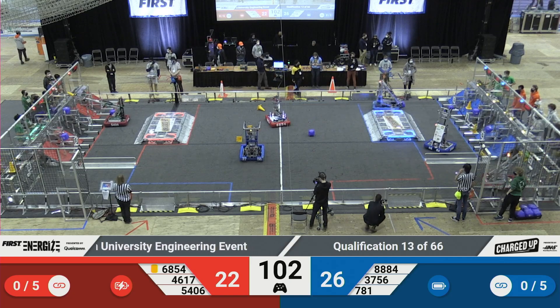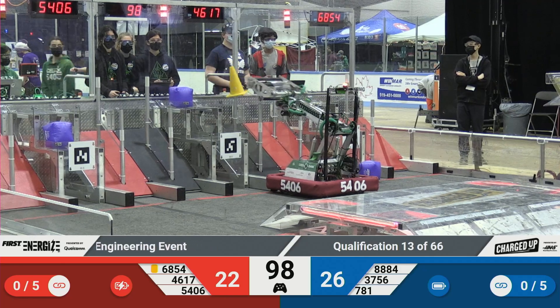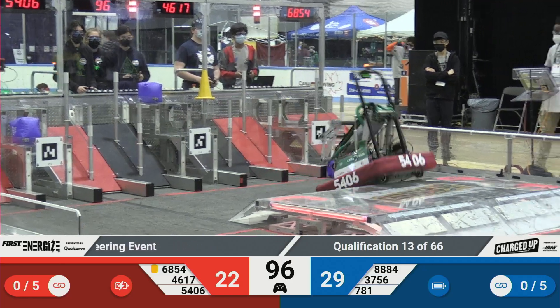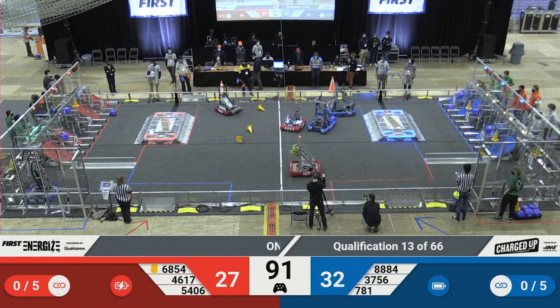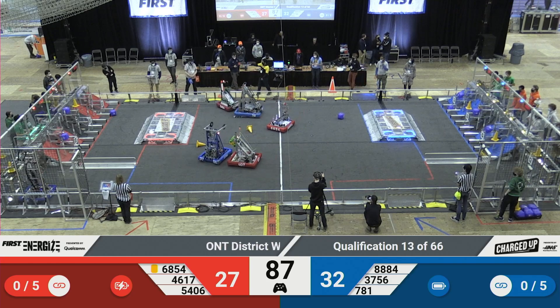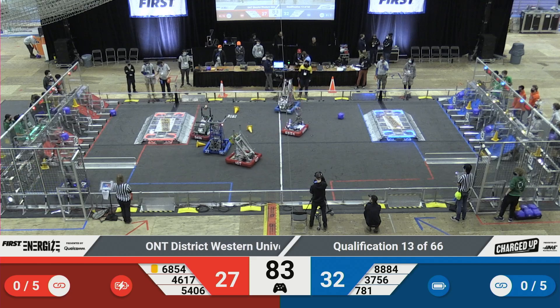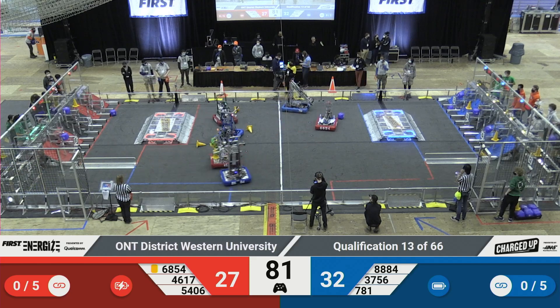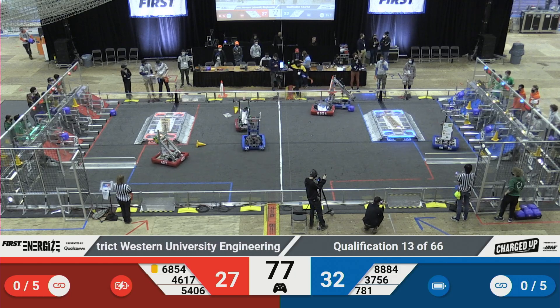It looks like we have one up for the Red and one up for the Blue Alliance, each trying to score their cones on their grids. Blue Alliance manages to sink one on the mid-level of their grid, meanwhile Red Alliance putting one up on their upper level of the cooperation grid. Blue Alliance heading over to the loading zone trying to pick up one more cone. Team 8884 continuing those fast cycles, back and forth between their loading zone, looking to complete their first link.